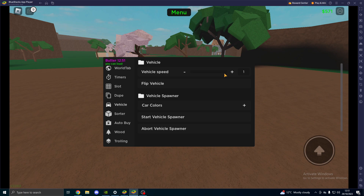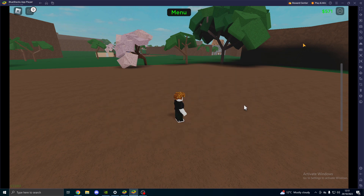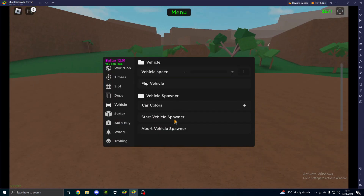Vehicle — you can choose your vehicle speed, if you want to flip it, if you want to choose a car color, and you can start it. Obviously it does take money to do this, so it's not free.